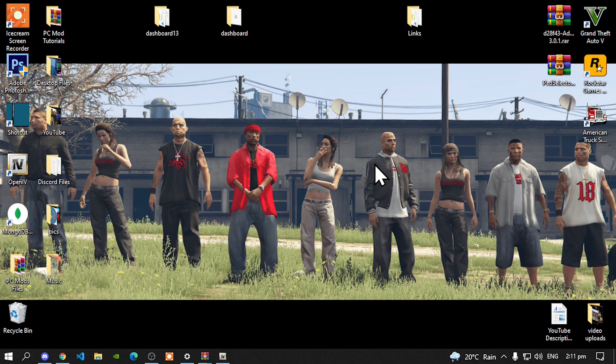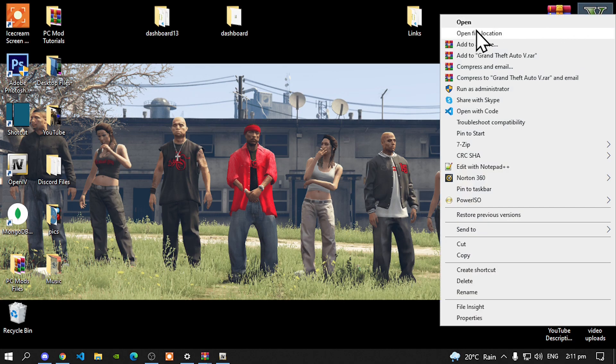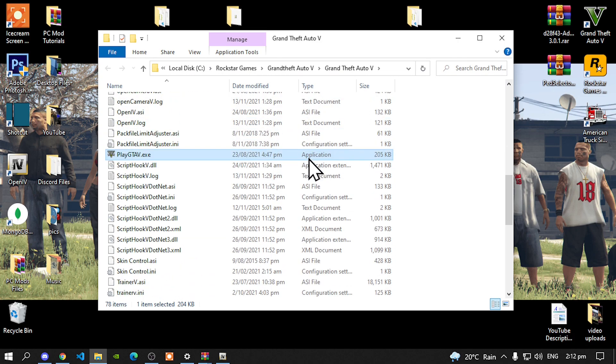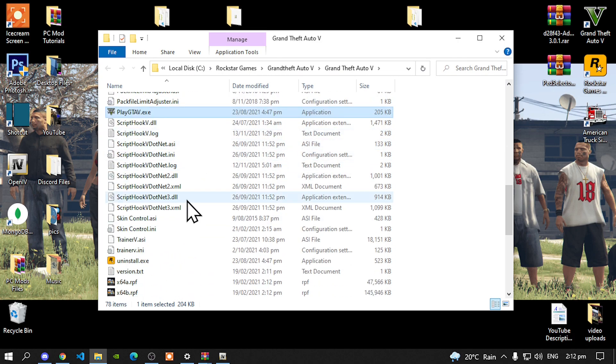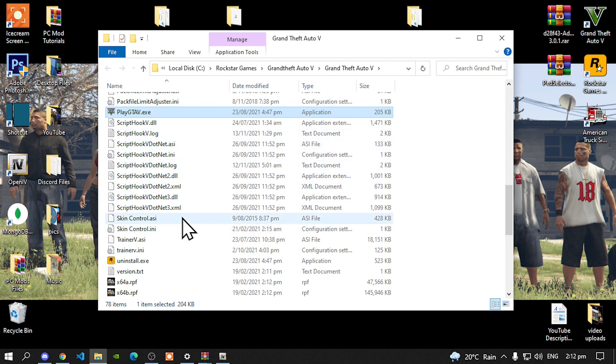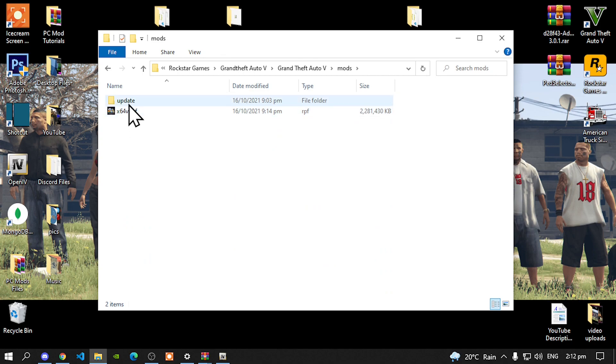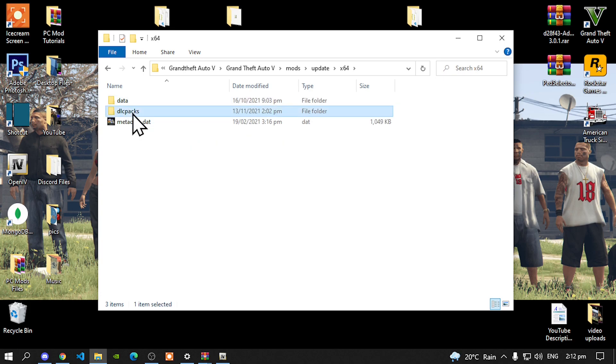Once you have completed that, all you've got to do is go to your Grand Theft Auto V game, hover over it, right-click and open File Location. As you can see, I have already installed my requirements, so make sure that you do install your requirements first. Go to your Mods folder, go to your Update folder, go to your x64 folder, and now go to your DLC Packs folder.